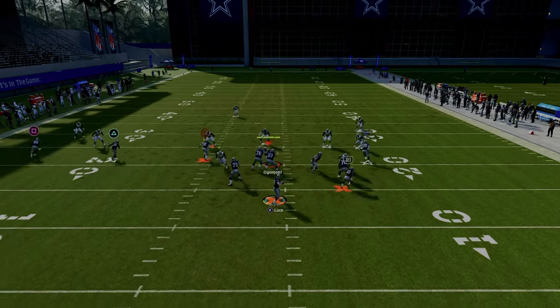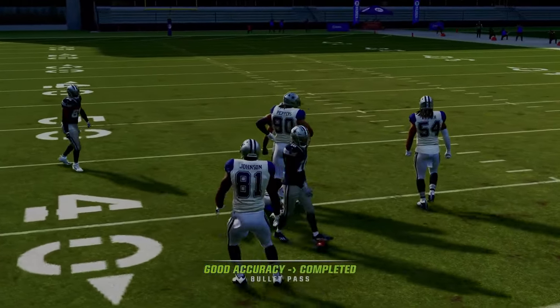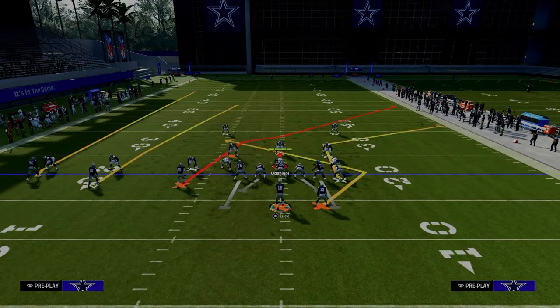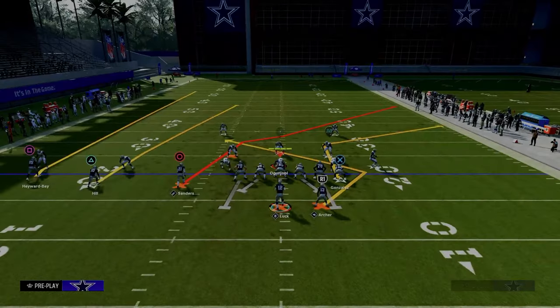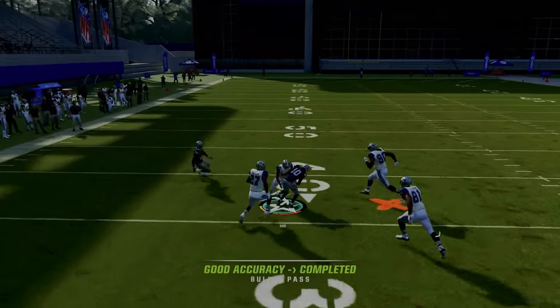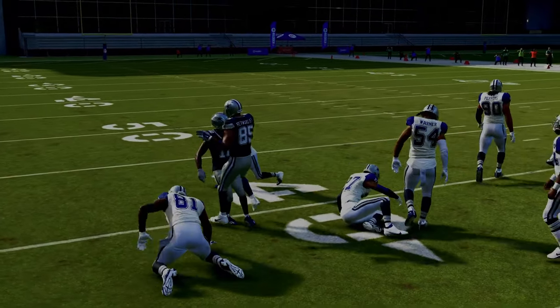Against Cover Four and Cover Three zone drop style, if they don't press, it's open — they're going to have to press man him and adjust. Against Cover Two it's a little tighter of a window, but just passing this to the left it's going to get open. It literally gets open against every single coverage in the game.